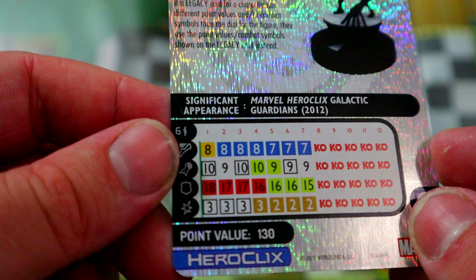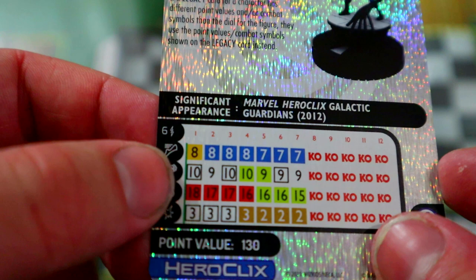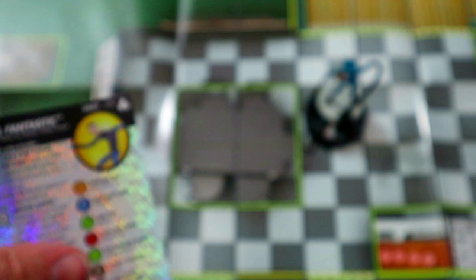Looking at his dial — he's an older figure so it's not amazing, but it's not bad either. He can Leap/Climb into position, has a 10 attack for that 10-square punch, six range, an 18 defense with Super Senses, and three damage with that awesome Leadership and double Outwit power, plus the Fantastic Four team ability. Not bad at all — he's going to be the headliner of our team.